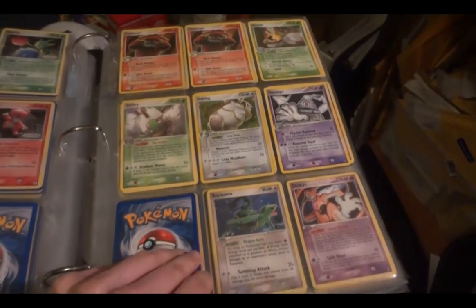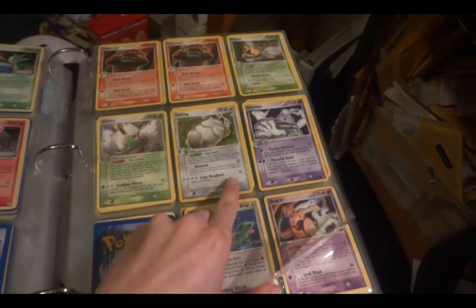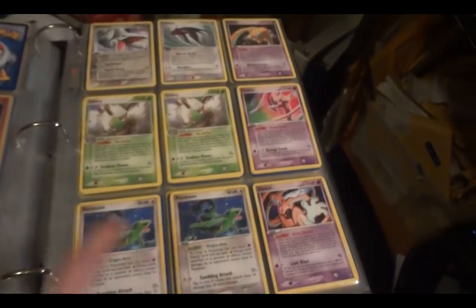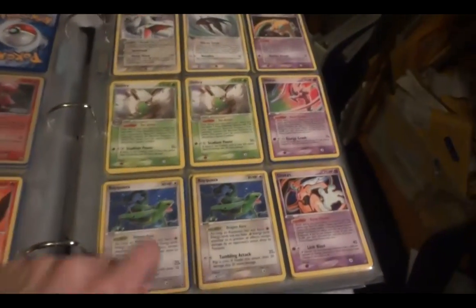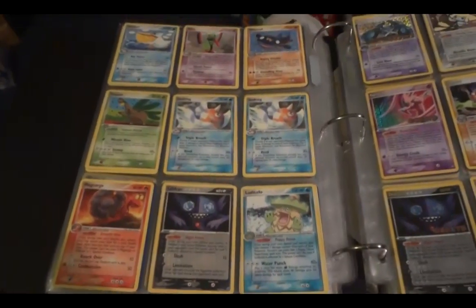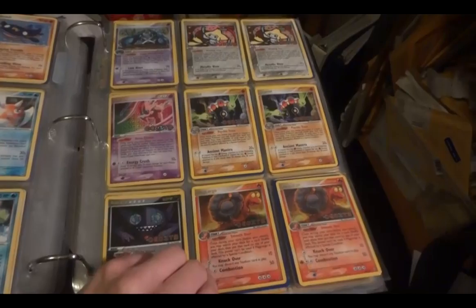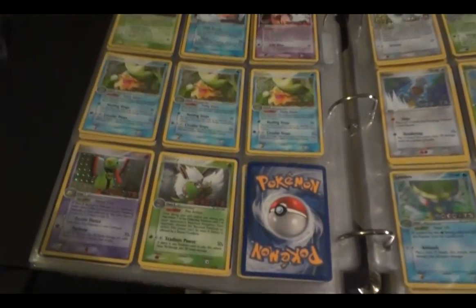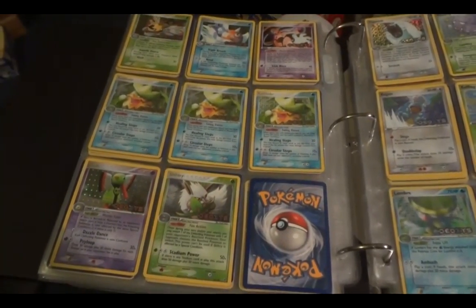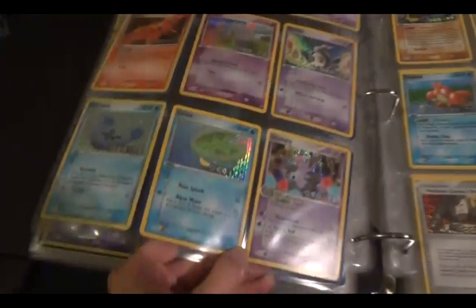And now we're into Deoxys. The hollows. There's one non-hollow rare — that's actually the theme deck promo. And then the rest of the rares. Rare reverse. And now common and uncommon revs.